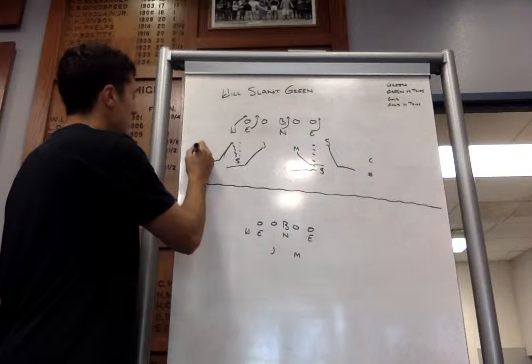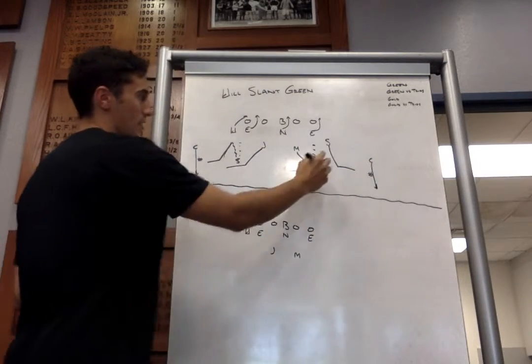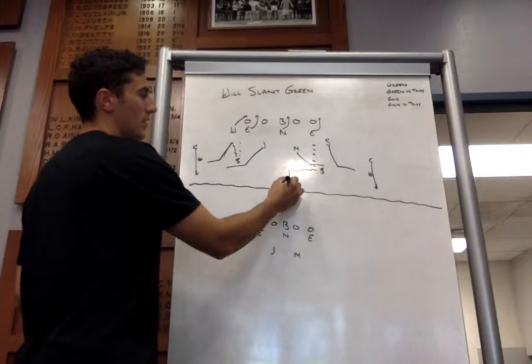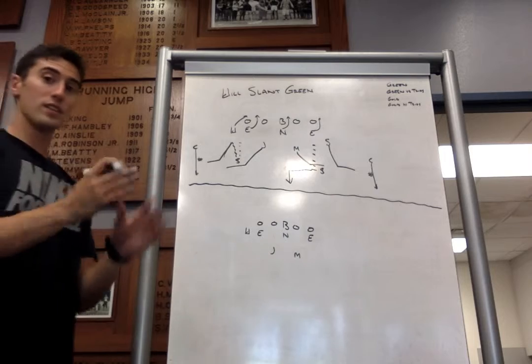We'll have three deep players: the corners will have deep outside, and the safety rolling will have the deep middle. That is will slant green.